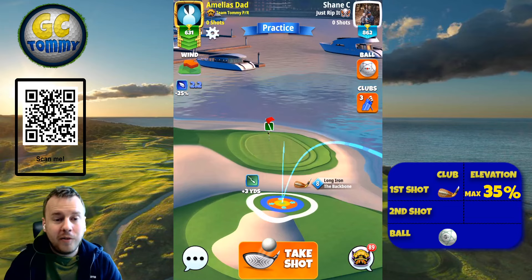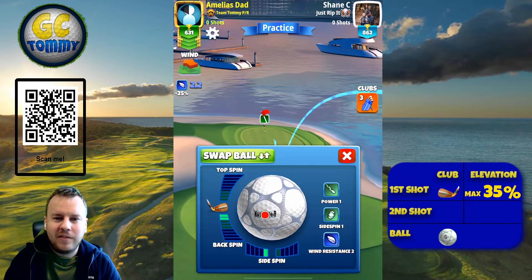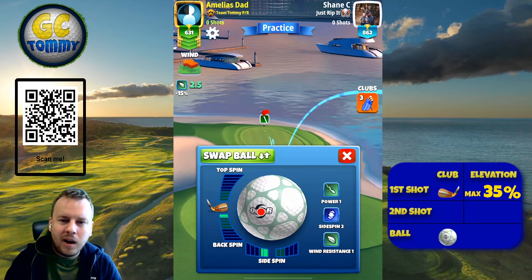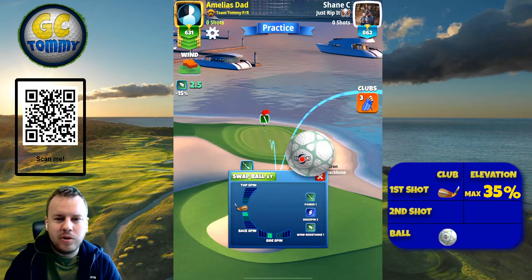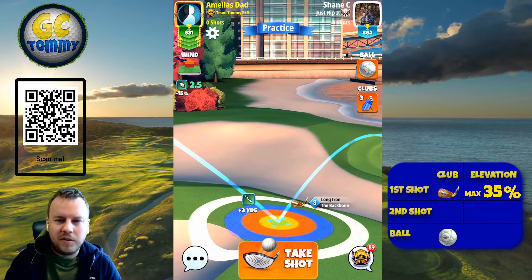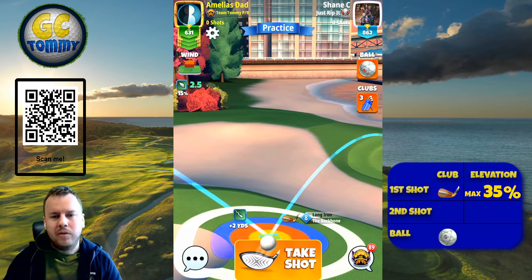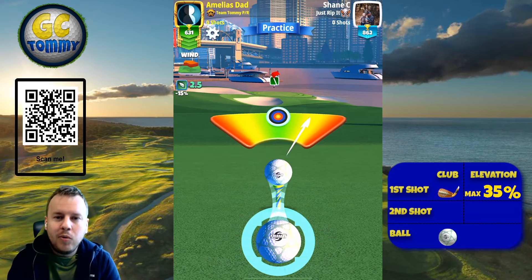Hole number eight is probably the toughest of the par threes to get a hole in one on. The reason is the massive elevation drop and having to play with a long iron such as the Backbone, which doesn't really have a good ball guideline to follow — it's going to be a big guesswork trying to figure out how the ball will roll out. If you do have a Grizzly level seven or better, which has a 4.5 ball guideline, I strongly advise you to play with that, because the ball guideline will be essential to getting a hole in one consistently on hole eight.